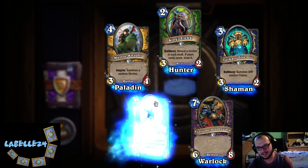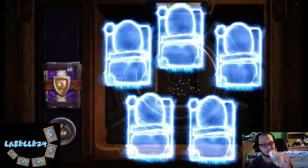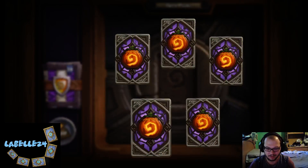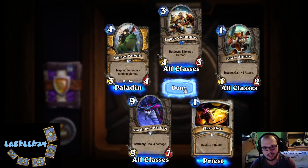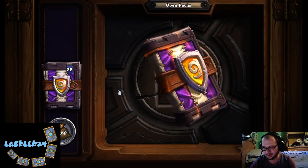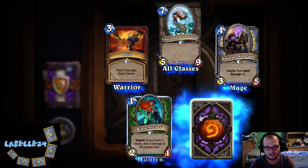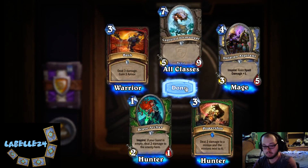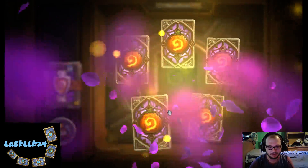Fearsome Doomguard — I don't fear this guy as much as I fear just regular Doomguard, he's way scarier. Oh, the North Sea Kraken — "Battlecry: Silence a demon." That's awful — what a tech card. Power Shot: deal two damage to a minion and the minions next to it. That's pretty good. Yeah, I don't know all the cards in this set; I looked at most of them.